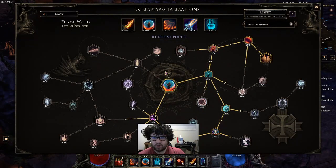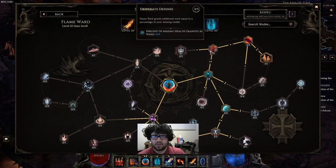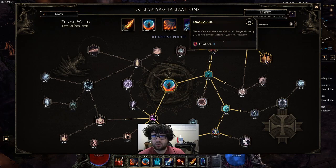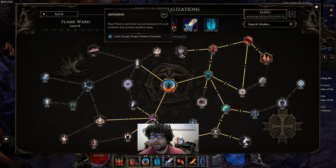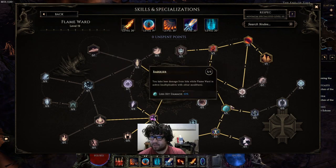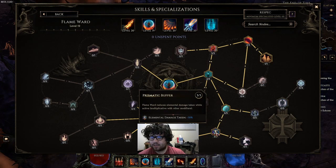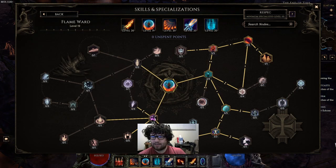Flame Ward is pretty much designed for us to not die. We take three points into Stalwart Defenses for more ward, three points into Desperate Defense so that when it triggers we gain percentage health as ward, two points into Fuel the Flames, one point into Dual Aegis for an extra charge, one point into Astonage because I sometimes forget to activate Flame Ward, and five points into Barrier so we take less damage — we're pretty much immortal during Flame Ward. Three points into Prismatic Buffer for less elemental damage, and three points into Dilation for more duration.